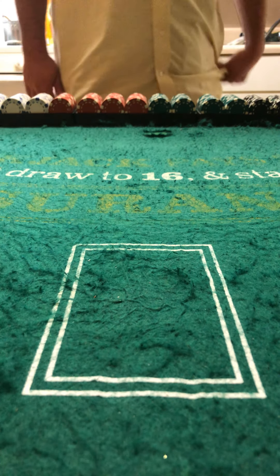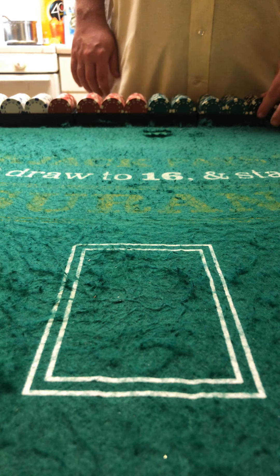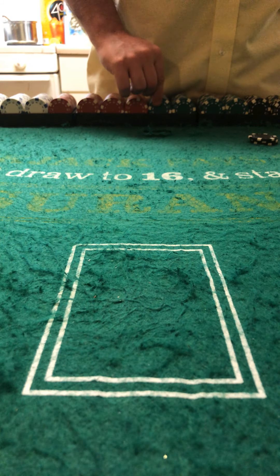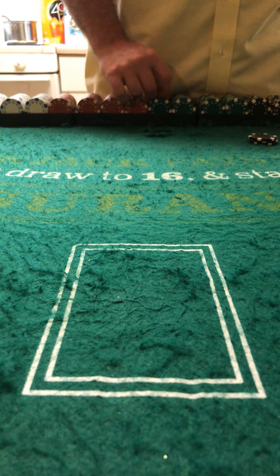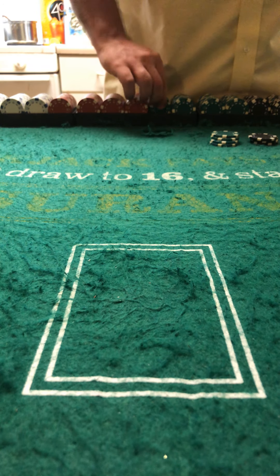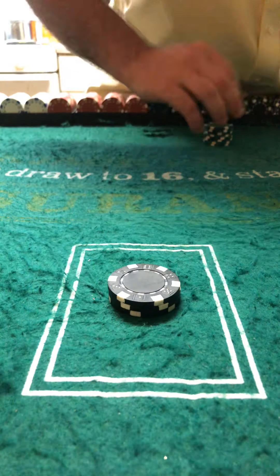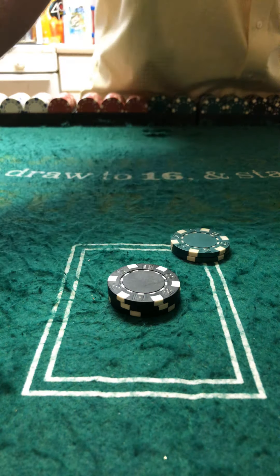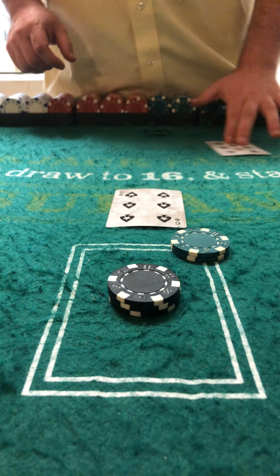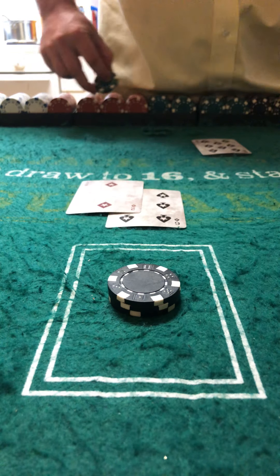Another player shows up to the table with $500 — that's 4 quarters, 4 quarters. You bet a good $300 and a $50 bet. Let's see where this takes us in Spanish 21. 6, 8 — that's 8 against 8, but it's not a match, unfortunately.